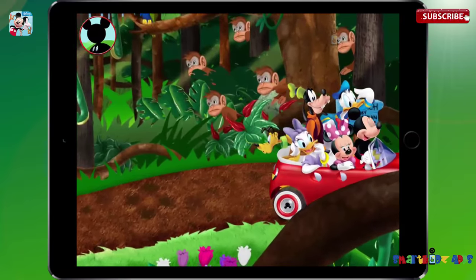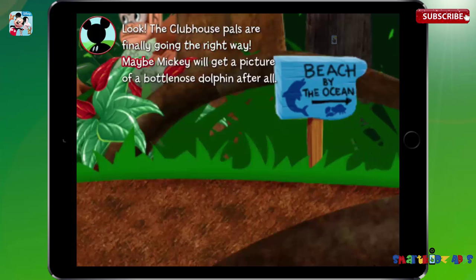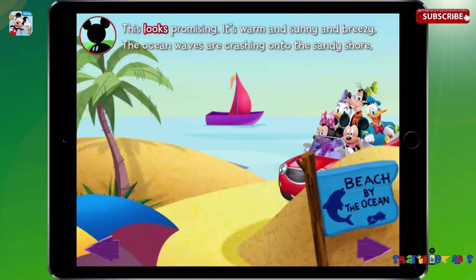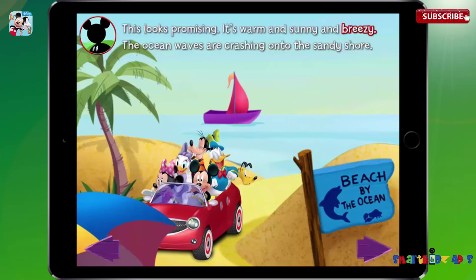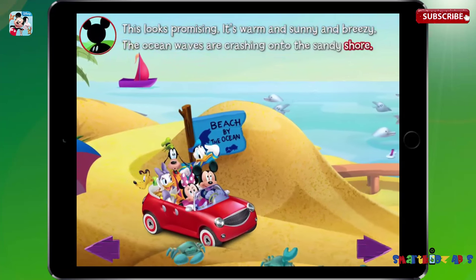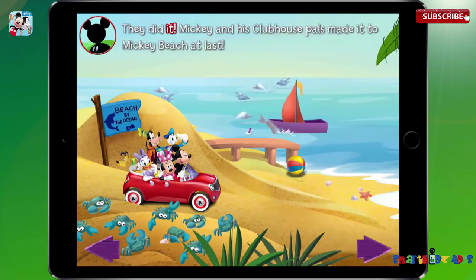Time to go, Mickey. Look, the clubhouse pals are finally going the right way. Maybe Mickey will get a picture of a bottlenose dolphin after all. This looks promising. It's warm and sunny and breezy. The ocean waves are crashing onto the sandy shore. Well, what do you know? They did it! Mickey and his clubhouse pals made it to Mickey Beach at last.